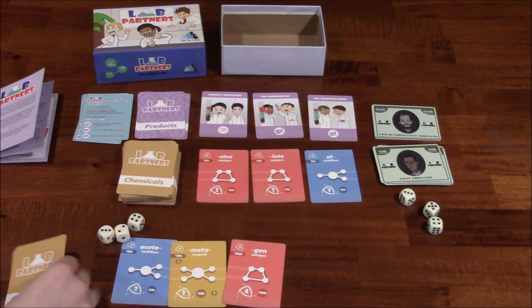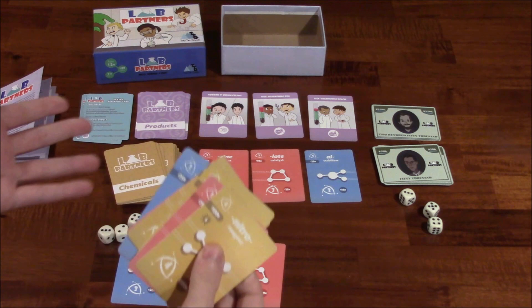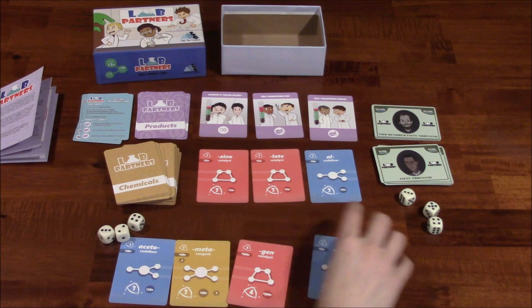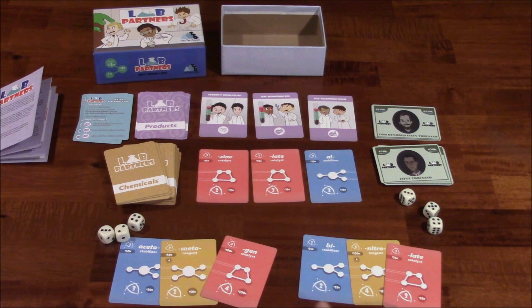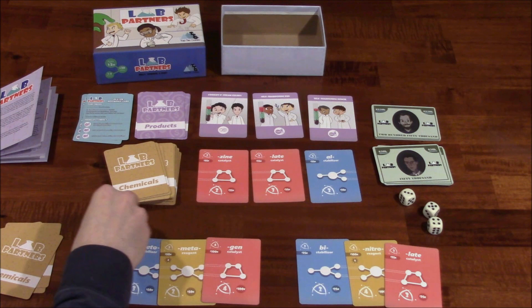Let's say other players had taken their turn and now it's come back to me. I would draw three more cards. Now I have the option to experiment or draw three additional cards. I'm going to go ahead and experiment. Let's say I attempt to create another compound and automatically succeed by rolling dice — I needed to roll a nine, a combination of two, four, and three — and I rolled it. I create another compound. I'm doing very well.